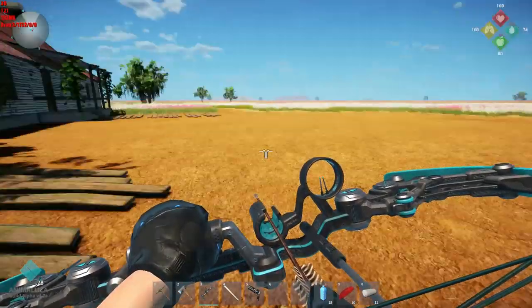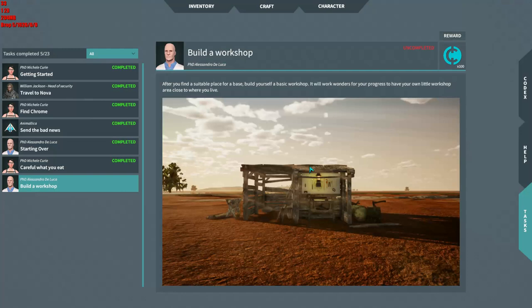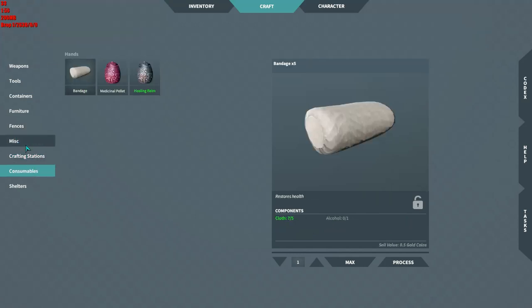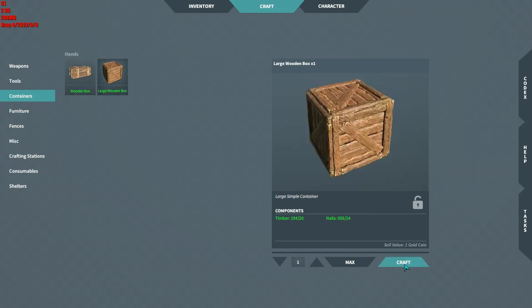What we're going to do now — they want us to build a workshop. If we go to our journal — cool — except I can't. I need tool set one. We have tool set three, we have a couple. We have tool set two in fact — a couple of those — but tool set one we don't have. It's not something you can actually make either, at least not now. Maybe at some point.